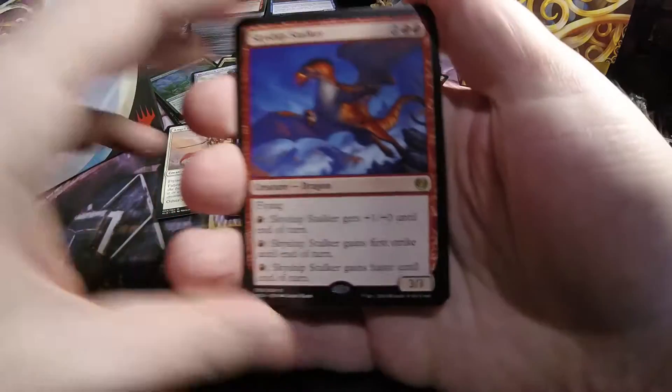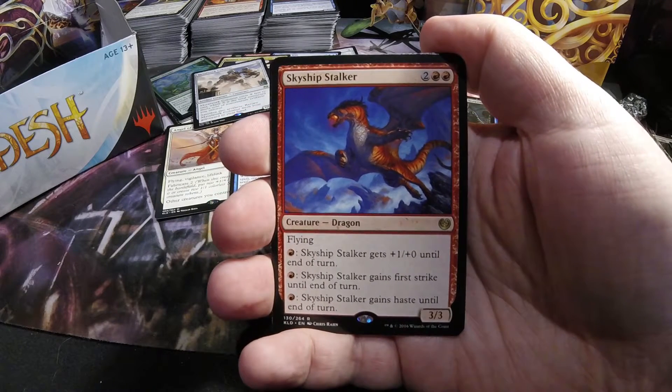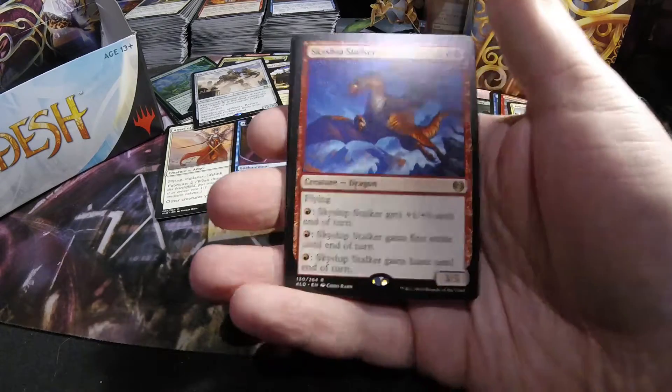Next pack is a Skyship Stalker — two and two red, three-three flyer, Dragon. Just pay a red to either give it plus one plus zero without a turn, or first strike, or haste.